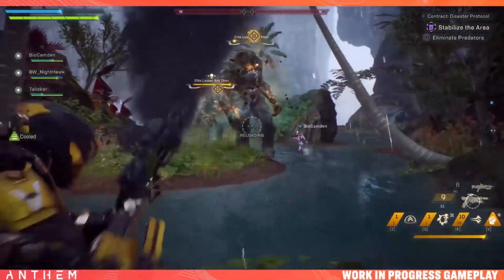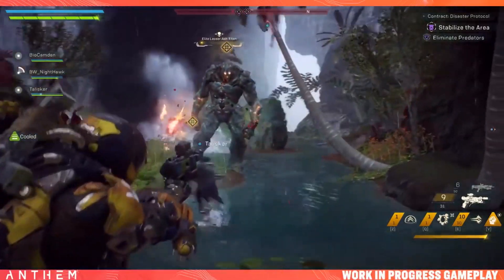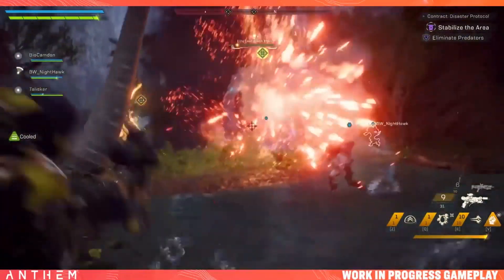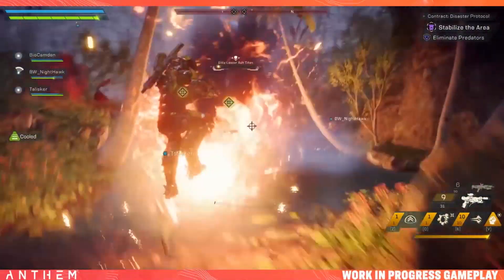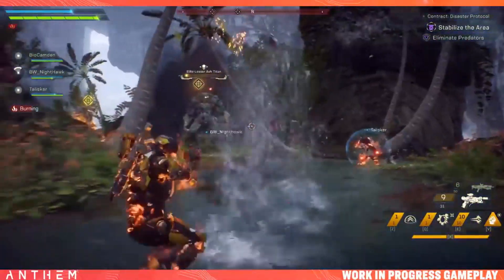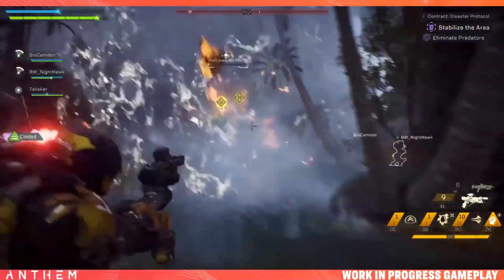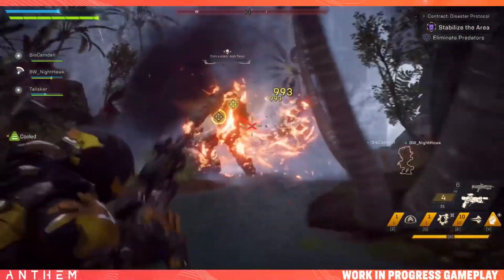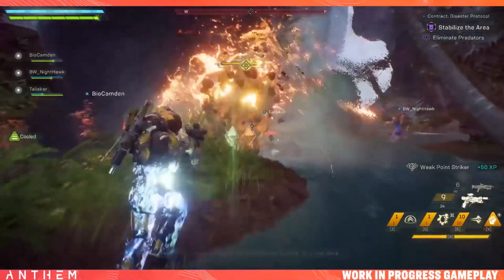You can actually select the difficulty you want to do these in, just like anything in the game right now — the missions, the side quests, the contracts, anything in the game. You can select the difficulty and that will determine which kind of stuff you'll be dropping. The lower the difficulty, the lower the weapons and armor. The higher the difficulty, the better gear you'll be able to get. So make sure you do those contracts at as high a difficulty as possible.